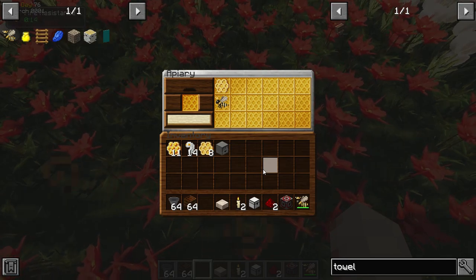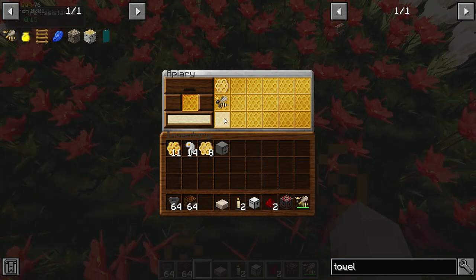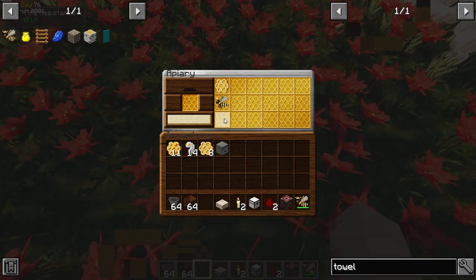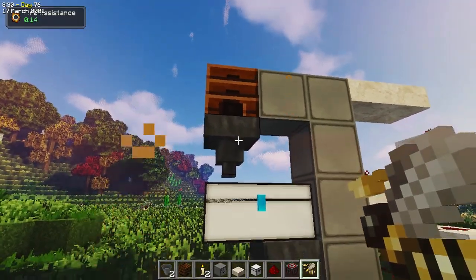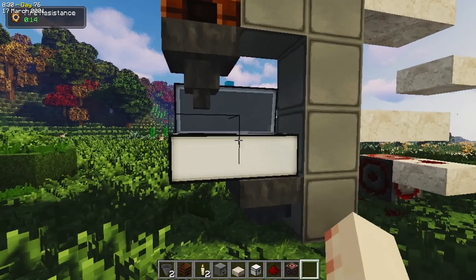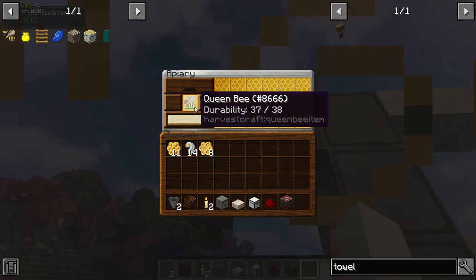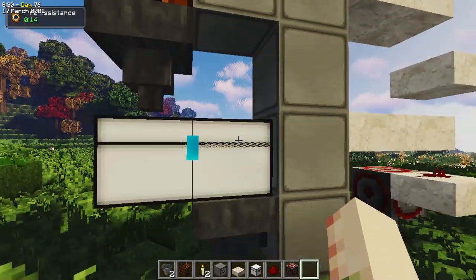Whenever a queen bee is depleted, a new one will form in the apiary. Just don't forget to leave some space inside for her to raise the new queen automatically. This apiary can also be automated into a queen bee farm with the help of hoppers, one chest, droppers, and a redstone clock to shoot the queen through the system and back into the production line for a new cycle.